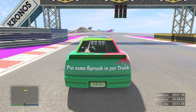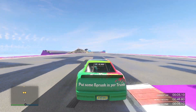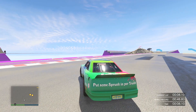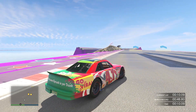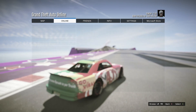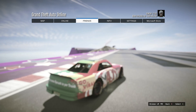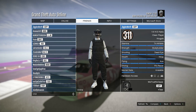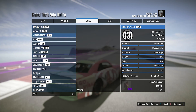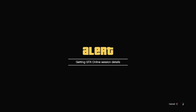Once you do load into the job, go ahead and wait until it counts down all the way. Then you're going to wait another 10 seconds — wait until the current lap timer does say 10 seconds. Once it does say 10 seconds, all you want to do is hit pause, go to your Friends list, and you're going to want to join one of your friends. Note that you can't join crew members, so you will need a friend online that you can join through the Friends list on the GTA pause menu. I'm going to go ahead and join my friend Jiggles and click on Join Game.